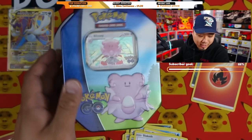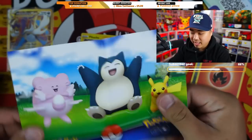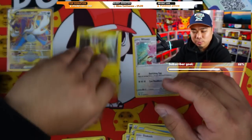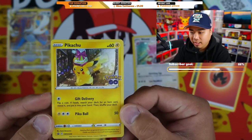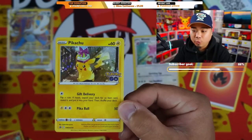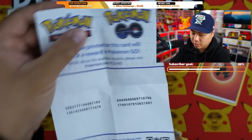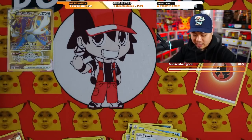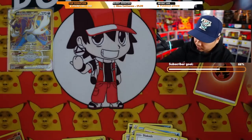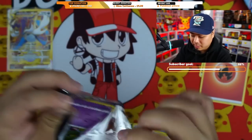Opening the Pikachu tin — these are actually pretty sick. They have stickers inside, and this super sick Pikachu promo card — one of my favorite non-full-art Pikachus. Comes with code cards as well. Screenshot those if you need them. Also comes with four packs total — I like it. I'll probably buy more of these to replace the ones we open.